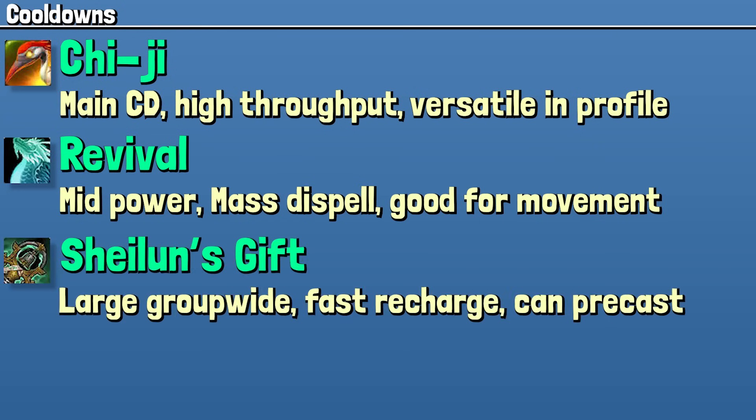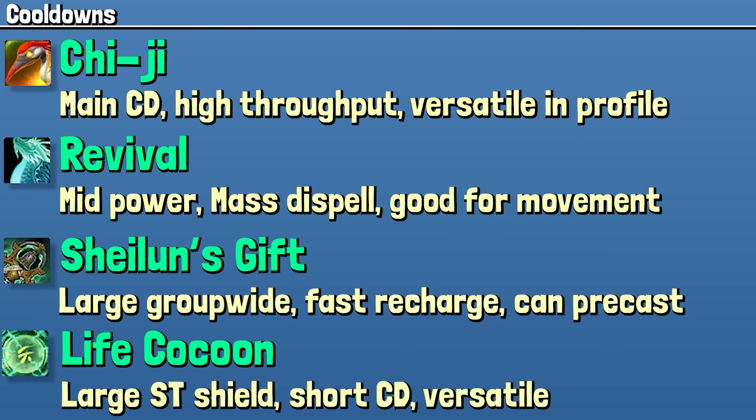Sheilun's Gift isn't really a cooldown in the traditional sense — it's more of a recharge-type situation, but it is very flexible. It is a basic group-wide heal that really packs a punch. You can use it as a single target heal if you need it, but it's generally better suited for AoE. You can also precast it if you know there's going to be a lot of movement soon and just want everyone at full health before that mechanic. Lastly, Life Cocoon is a basic single target absorb that can be used as a personal, an external, or occasionally a tank defensive, though it typically does serve DPS and healers better.